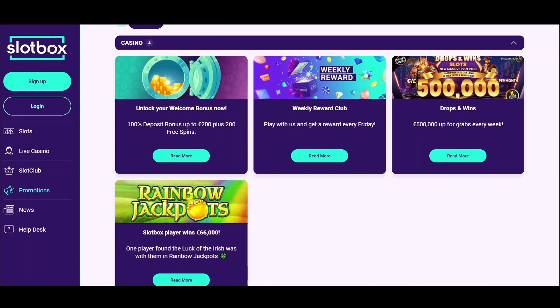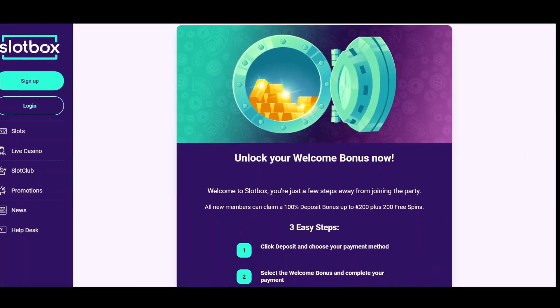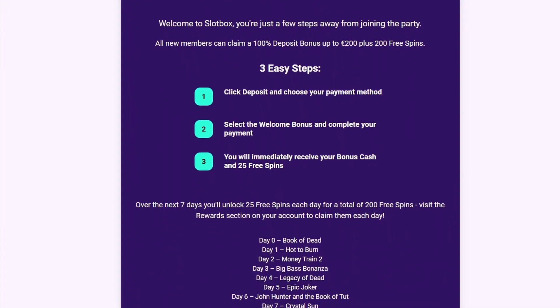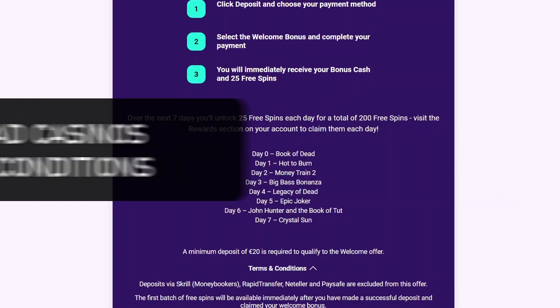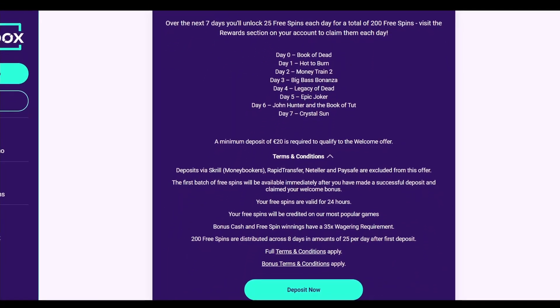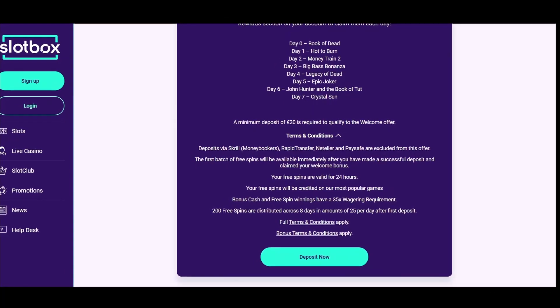Once you are done with this, you get to enjoy the welcome offer. At Slotbox Casino it's 100% up to 200 euros and an additional 200 free spins. Like in every casino, terms and conditions of the bonus is the key to knowing what you are going to get for real. If you read it carefully, you will know that the minimum you need to deposit to get the welcome offer is 20 euros, and that your free spins will be given to you in portions of 25 across 7 days, and that wagering requirements are 35x.